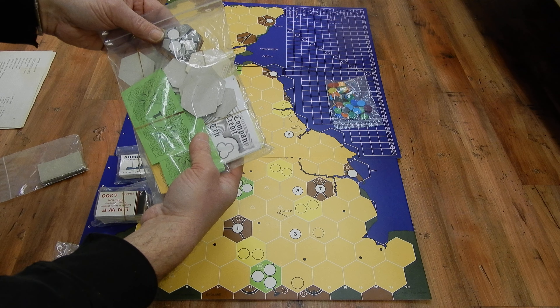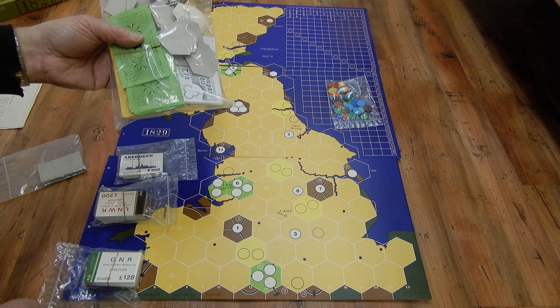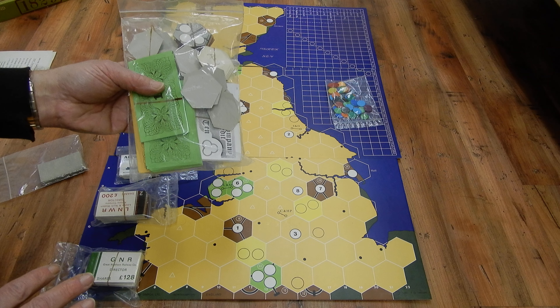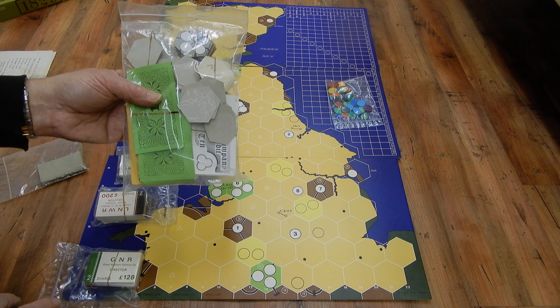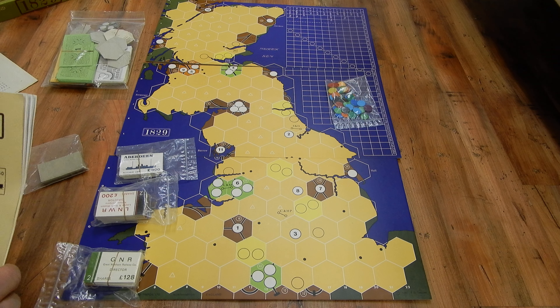A little bit similar to Monopoly. You have those different cards, then you have the tokens, and then you have the money. And more... hexagons — excuse me, six sides: one, two, three, four, five, six. Six sides.